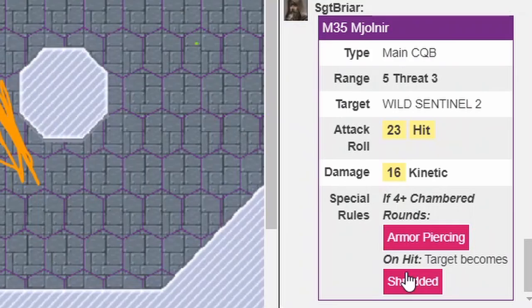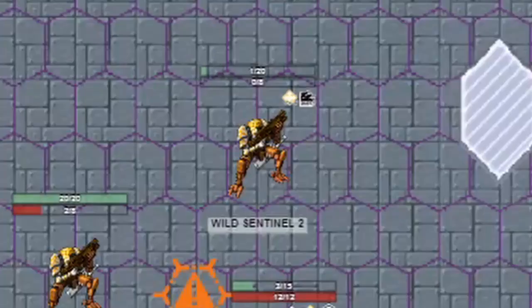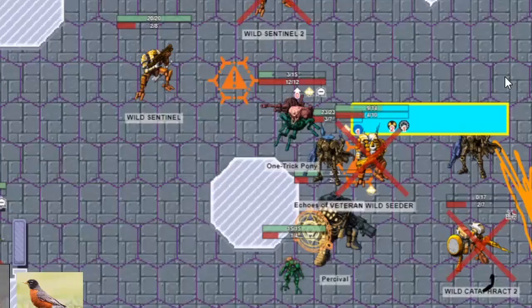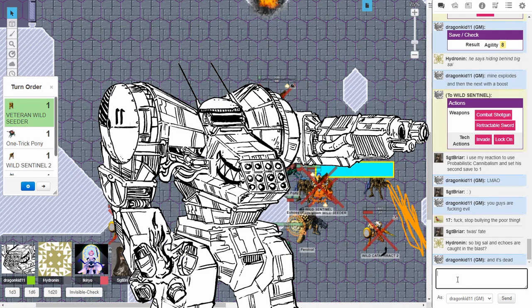At the end of its turn, Echoes loaded two more rounds into Mjolnir and unleashed a salvo of four shots at the Sentinel, leaving it just barely alive — until Echoes consumed the Lock On, triggering Autopot from Nilbogue for three more damage, then used a reaction to ensure the attack roll would always be 17, guaranteeing the kill. Wild Cataphract 1, tired of being stuck in the corner while all its friends died, just bailed. With the last Wild Sentinel now controlled by Osiris on the player's side, they had it walk over the mine so carefully placed by the Veteran Wild Cedar, destroying itself. One player then asked to use Probabilistic Cannibalism to force its second save roll to be a 1 no matter what — I'm starting to feel like I have a group of players even devils refuse to make a contract with.